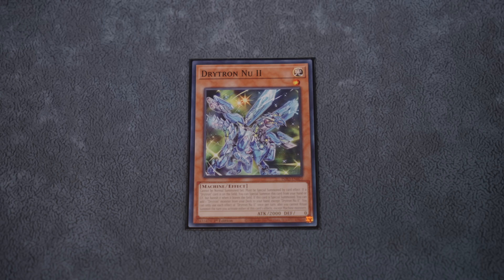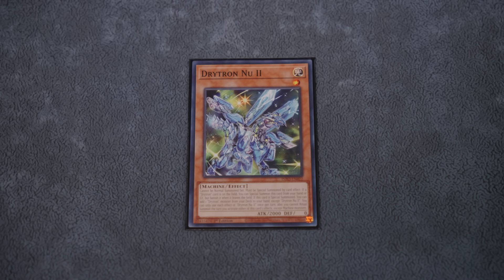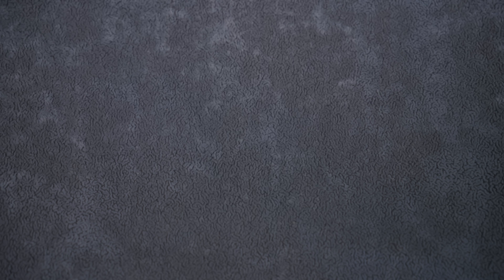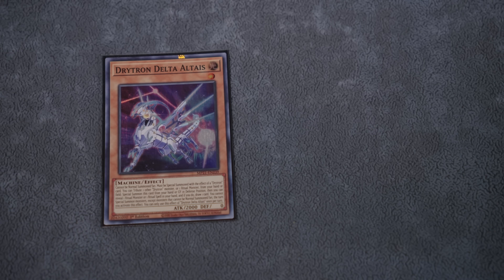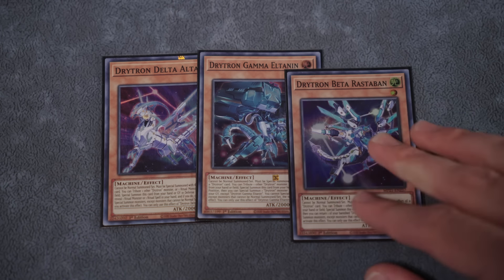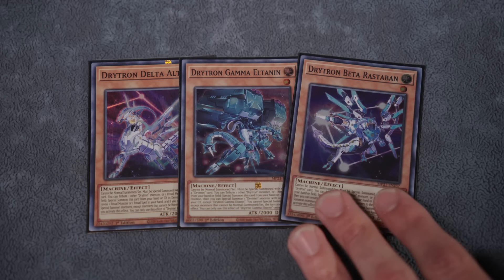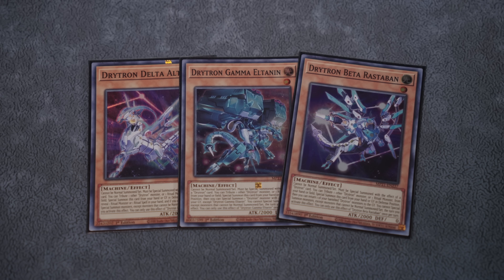You need not play more than one Newtu in a Perfection-focused build. Moving on: one copy of Delta, one copy of Gamma, and one copy of Beta. I'm doing one-ofs for the others very intentionally, because I want to run a tight ship. The names we want to see hard-drawn are Alpha and Zeta — those are the copies we want to send off Moy Beta or search with Nova or Emergency.